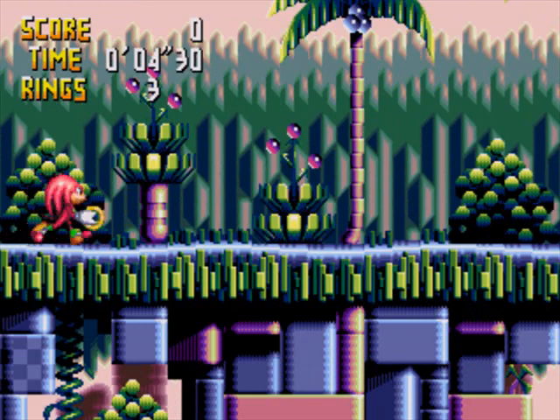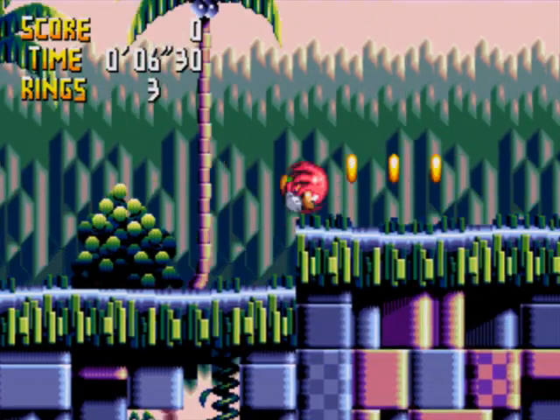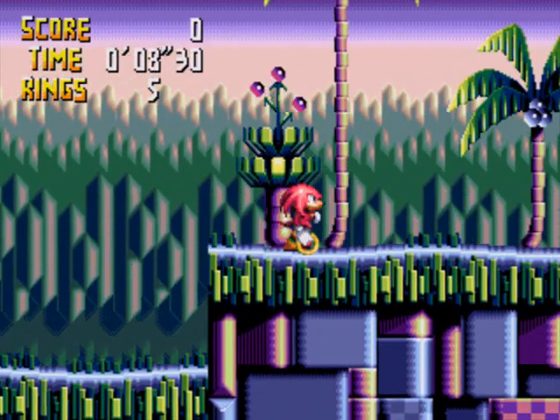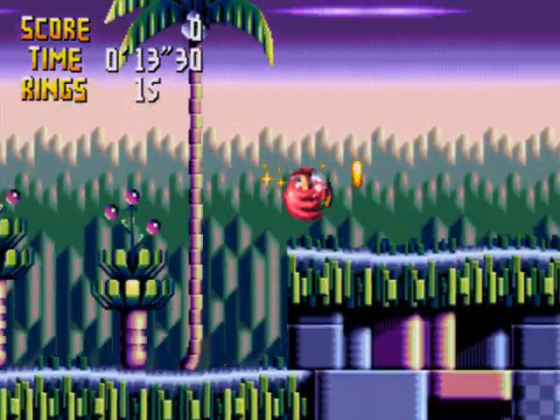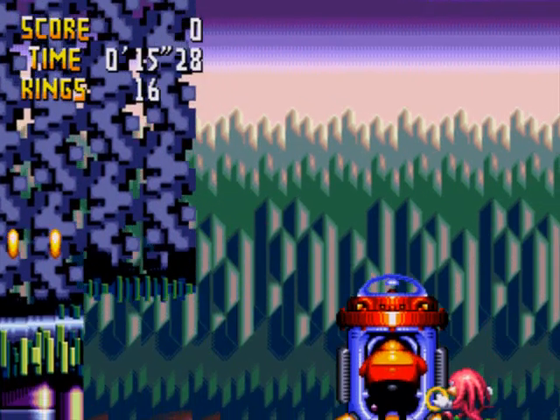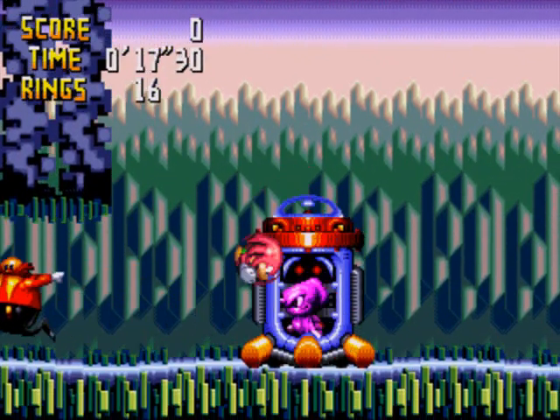You gotta jump with the C button, apparently. And Knuckles holds a very special ring — more on that later. I'll just go through this standard level. Yeah, Sonic the Hedgehog and Tails are not in this game. Oh, it's Dr. Eggman!